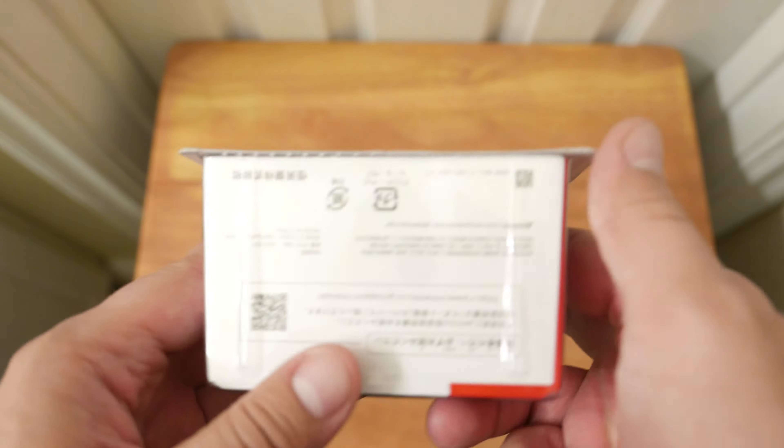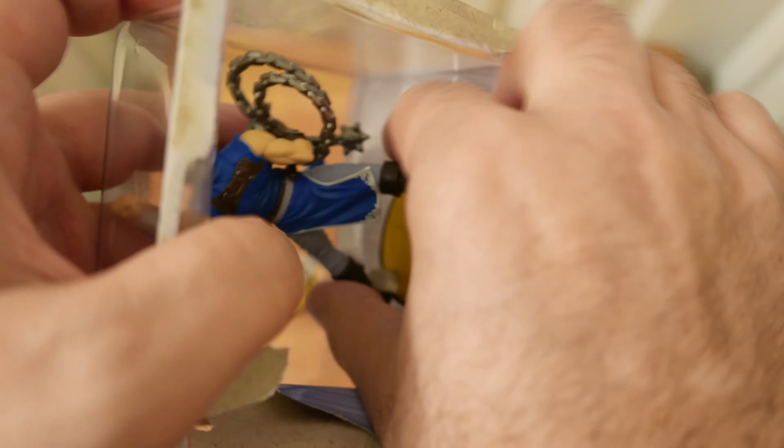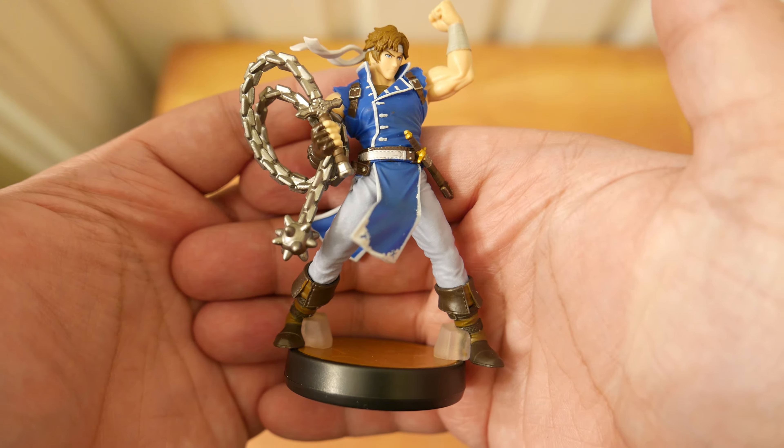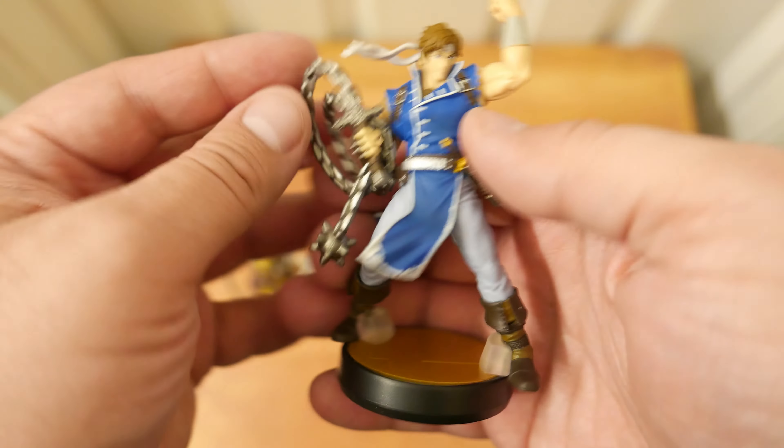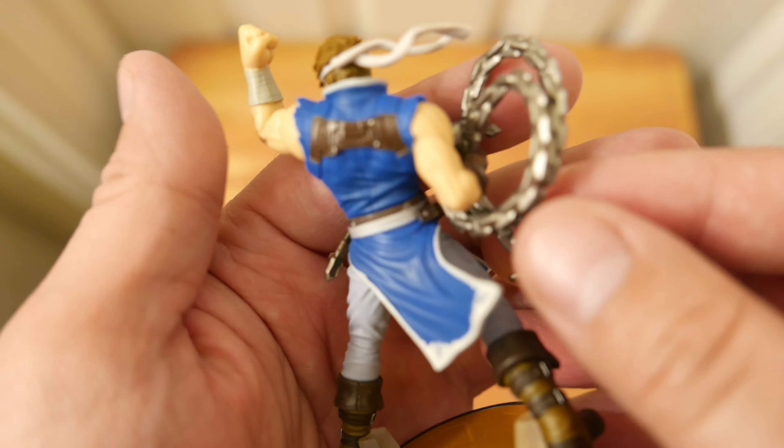This is an Amiibo. Side of the box, front of the box, side of the box, back of the box, bottom of the box. Let's bring that up real quick. Okay, now let's go ahead and open it. And there's Richter — be gone, demon, you don't belong to this world.